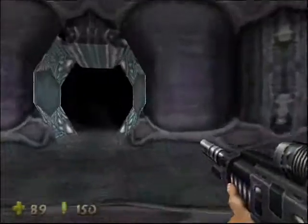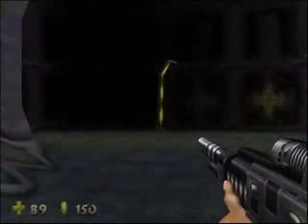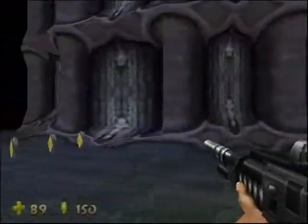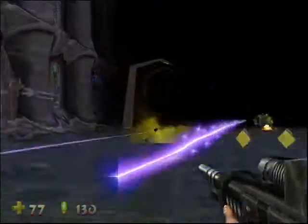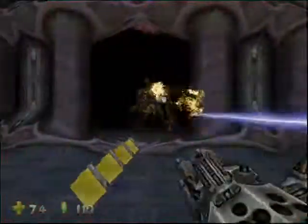Seems there's two of them. Let's go in here. I see life force leading into the wall, so I'm assuming that wall is fake. That was right. Let's take care of the drone first. And he's out of it. And now for the soldier. There we go.